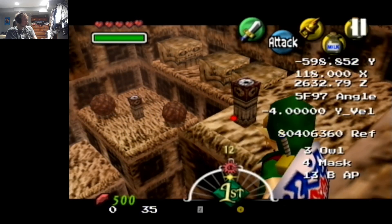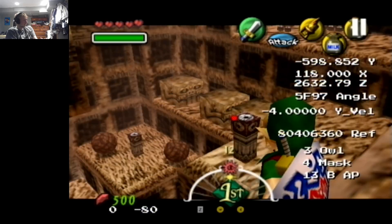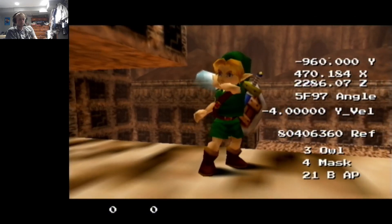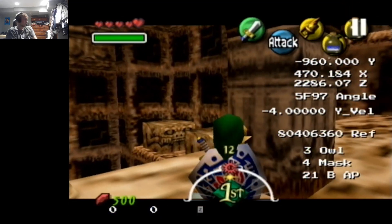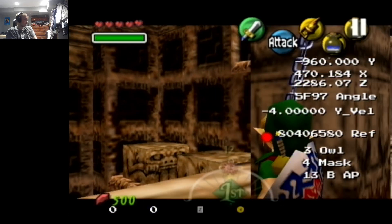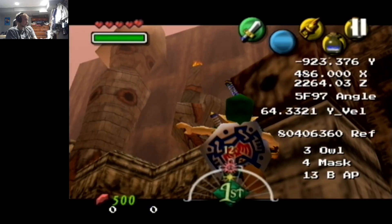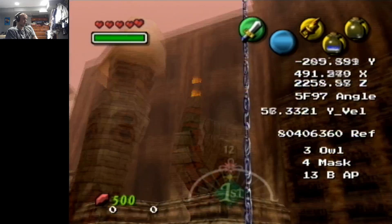For max height, if I recall, it's the first frame Link starts bobbing his head down. Hold down for a frame, use your milk, get into position. Same position setup as before. 64.3321 — but that's with that specific frame. The other ones are really close, I think within 10 units or so, if I had to guess.